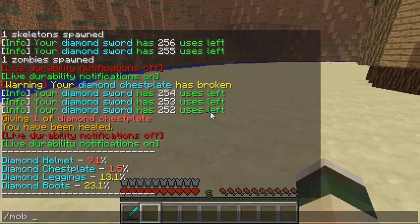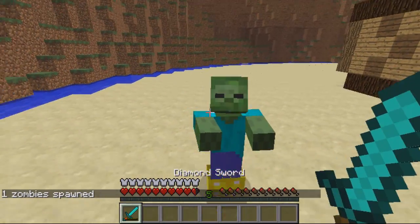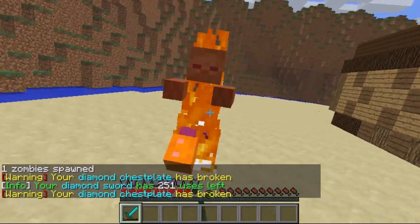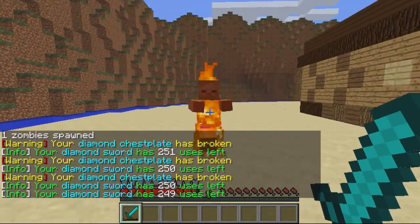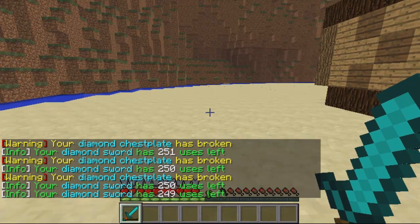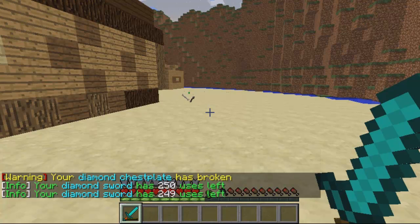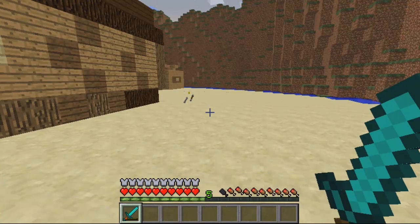So if I spawn a mob, when it attacks me you should see the armour and things get warnings. As you can see, the chestplate is broken because it's so low, but if there are slightly higher percentages it would actually warn you — I think it warns you at 5%. As you can see as well, when I hit it, it says how many sword uses are left, so I had 400.